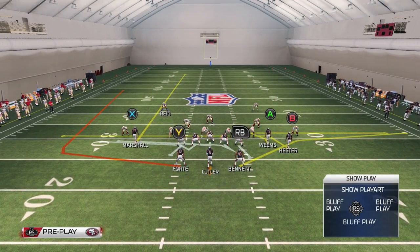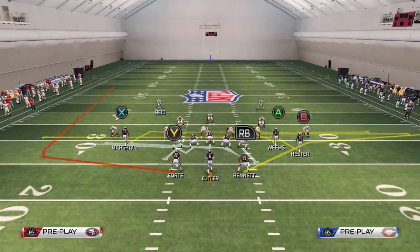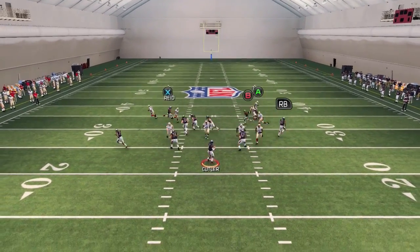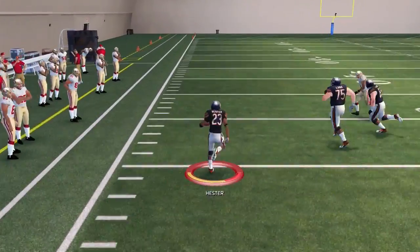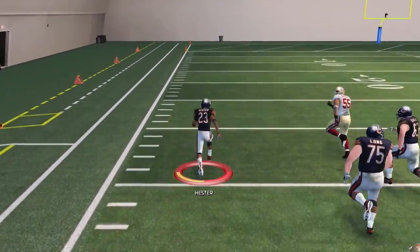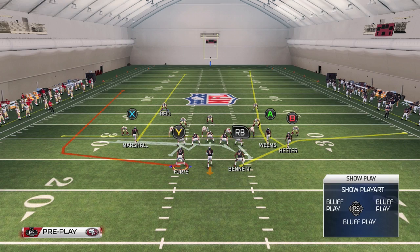If you know it's man coverage and you want a big play on this makeshift screen, you can do the same setup but drag the outside left receiver instead. This gives you one less defender to block because the outside left corner goes to the right side, and it adds one extra guy in the middle of the field to potentially rub into the outside right corner. Here you see we got a huge play with Hester.